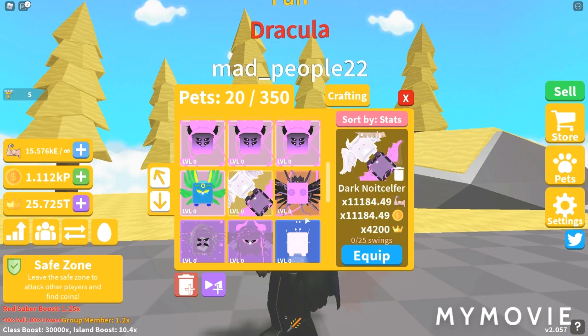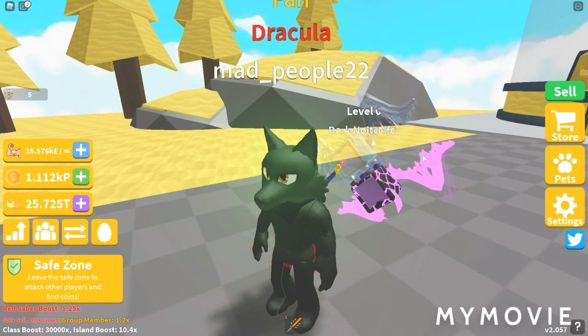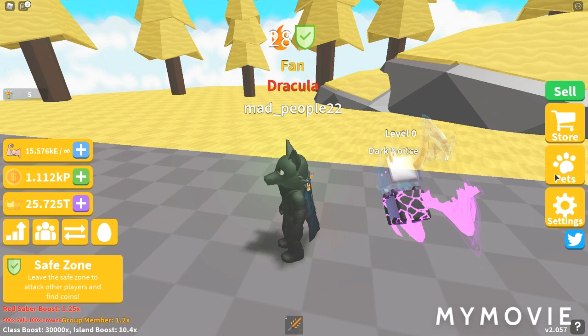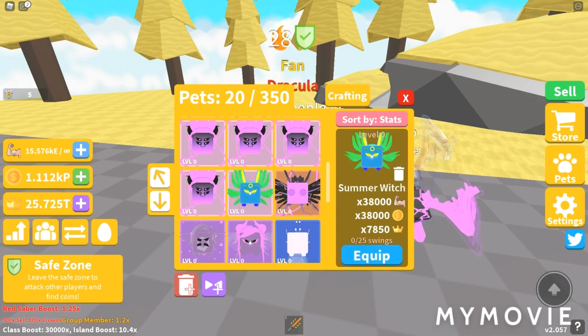Now we're getting into the moon pets. Let's look at the Dark Nice Sulfur — however you say it. That looks kind of interesting. The stats are 11,184.49 Strength and Coins, and 4,200 Crowns. These are pretty easy to obtain for voids, and if you max them out they're really cheap and good crown pets. If you can easily trade for a void, I'd highly recommend it.